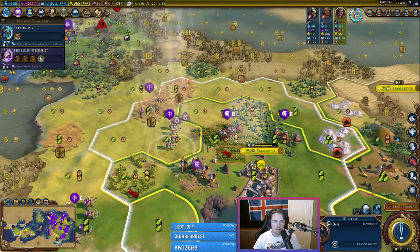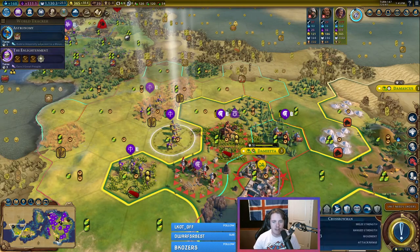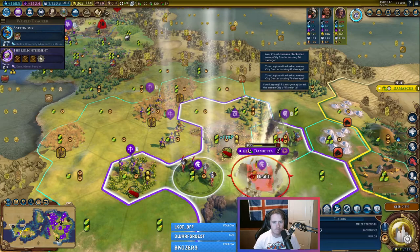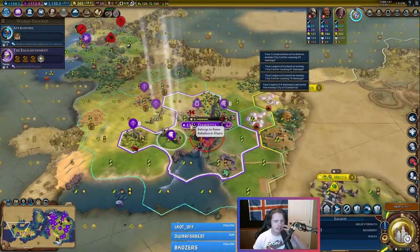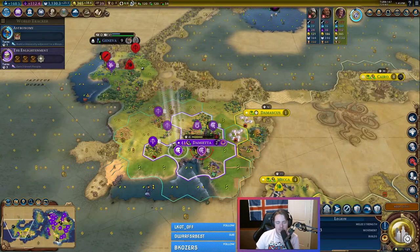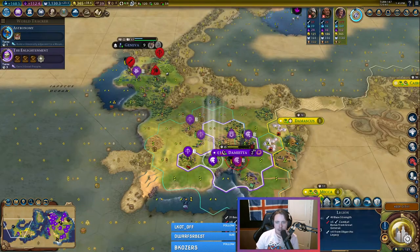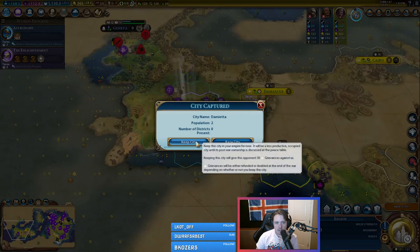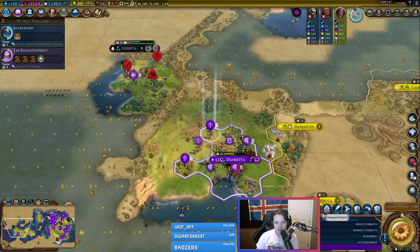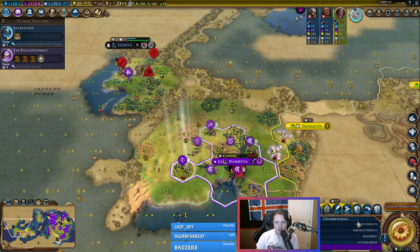Let's get our great general in position for the most amount of destruction. This is rather unfortunate for Damietta. Keeping this city is going to be next to impossible, but if we put a governor in here, I just need to keep the city to upgrade these crossbows and then we'll raze the others. Keep it — seven turns, that's fine. It's 310 per upgrade — we're only going to be able to upgrade the one crossbow.